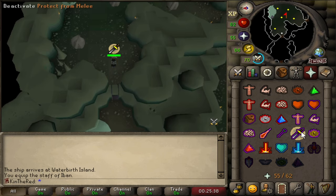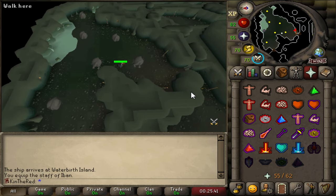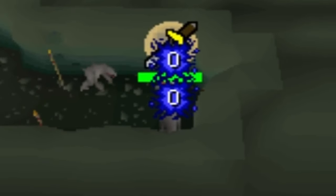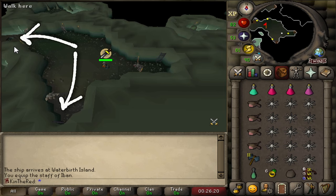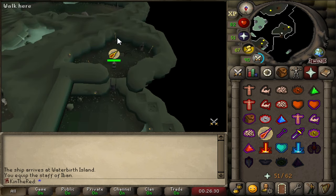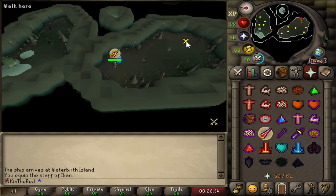This room presents your next opportunity to chill and regain run energy before climbing down the southern ladder. Make sure to activate protect from melee prayer before climbing down the southern ladder because there could be a few dagannoth grouped at the bottom. This room contains two ladders. Skip the ladder to your south, activate protect from magic, and climb down the ladder to the west. Climb up the ladder to the west, climb down the ladder to the south, and then climb up the next southern ladder.